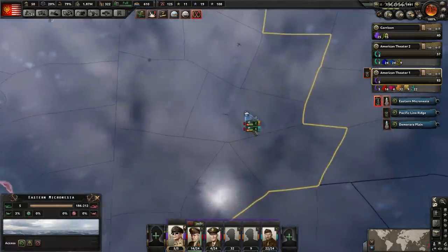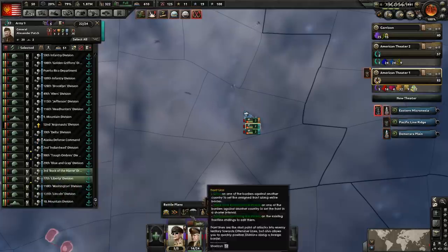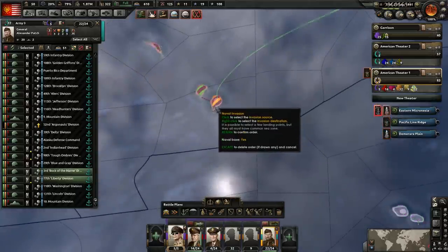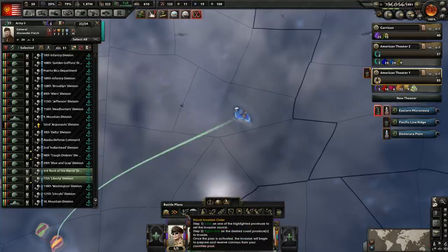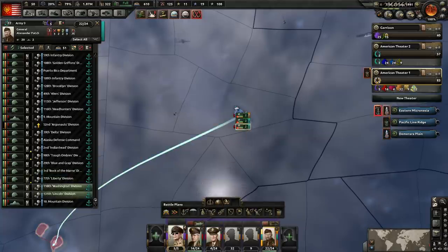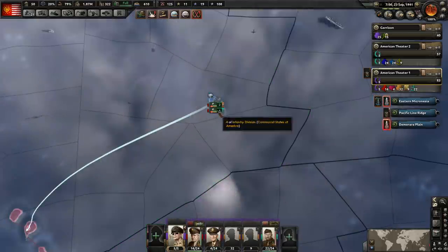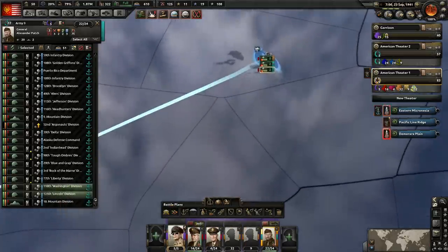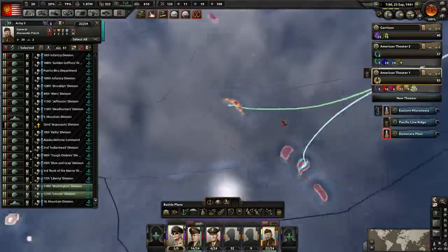Did we get the ones in Phoenix Island? We did — alright, awesome. Let's go ahead and take care of these invasions then. One — there, on Ellis Island. And then get these guys launching an invasion. How easy it is on these little islands to click something you don't want to click. So we're going to just start knocking out these islands.